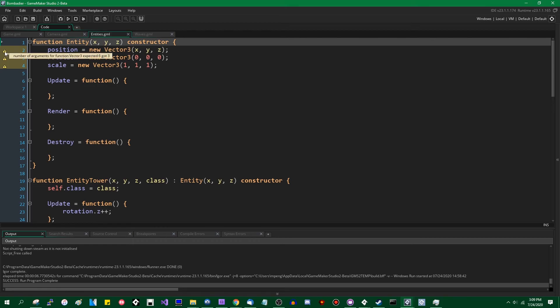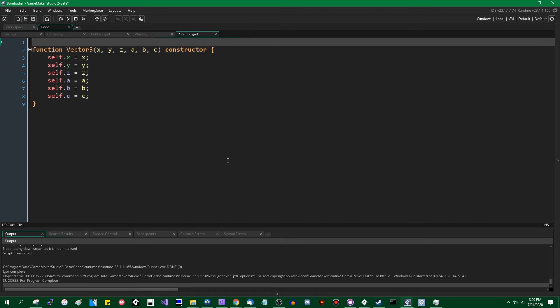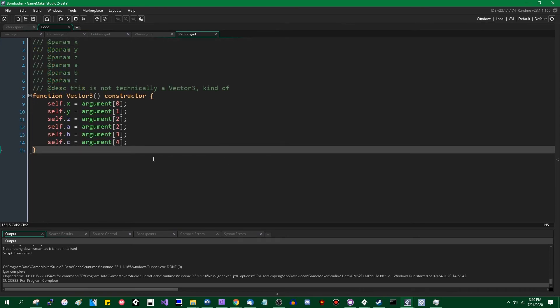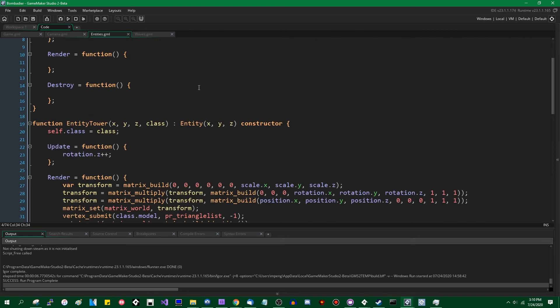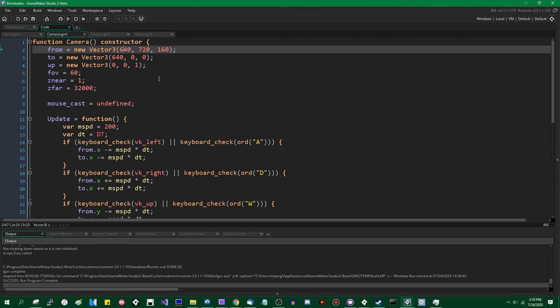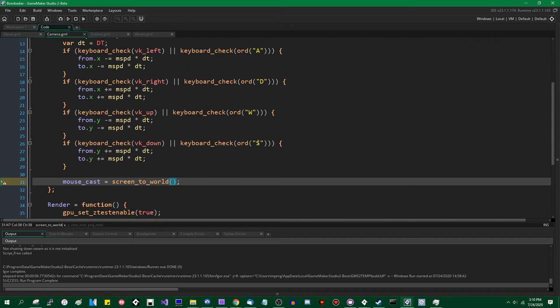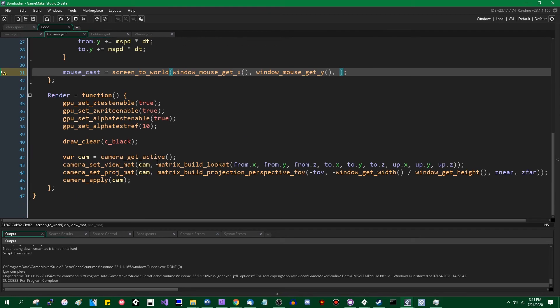That's going to give me a warning because currently GameMaker does not do super well with variadic functions. We can do this the long way — I really do not like the arguments array, but that should make the warning go away. I'm looking for the camera constructor. This is going to take a mouse X and mouse Y, which for my purposes is just window_mouse_get_x and window_mouse_get_y. It's also going to take the view and projection matrix.